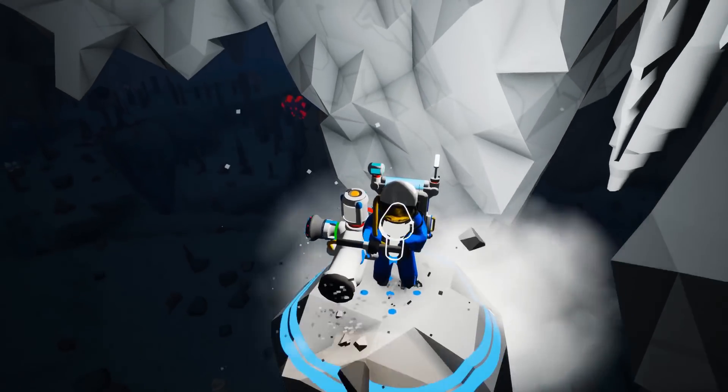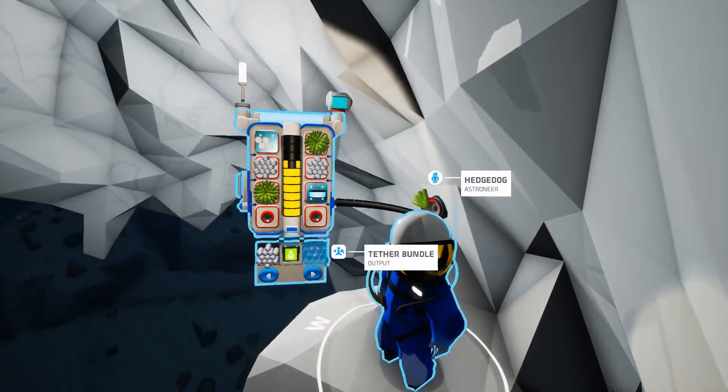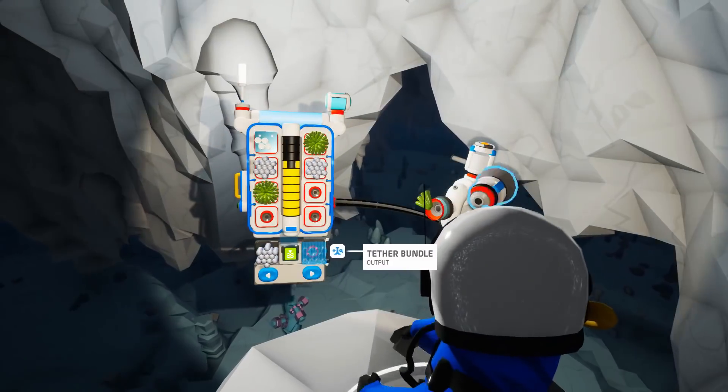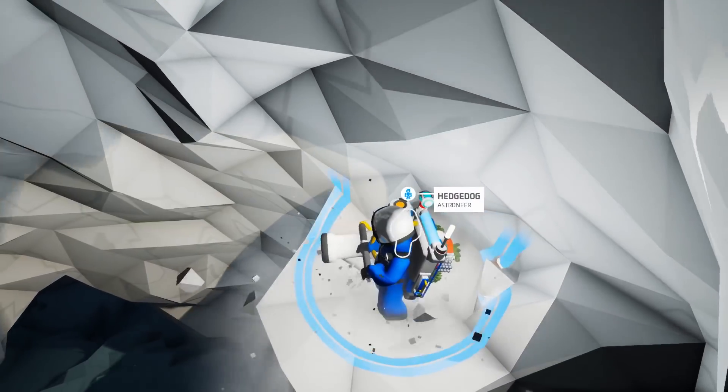The Terrain Tool is the standard issue terrain deforming tool for all Astroneers. It's an exceptional tool that allows you to collect soil samples and to terraform the terrain as you see fit, whether to dig, elevate, or flatten the ground.